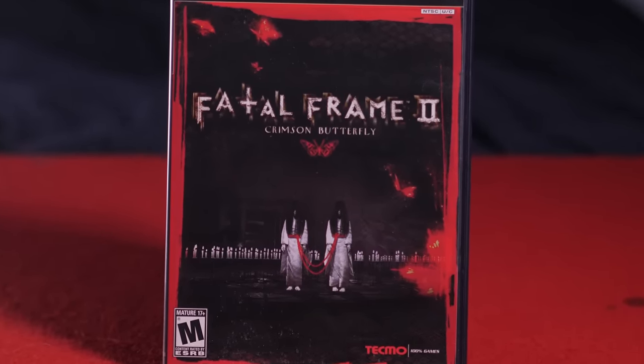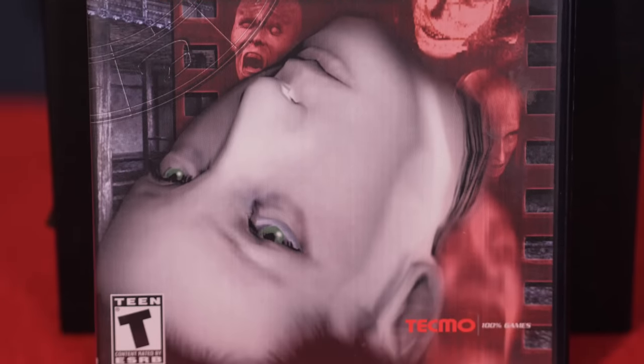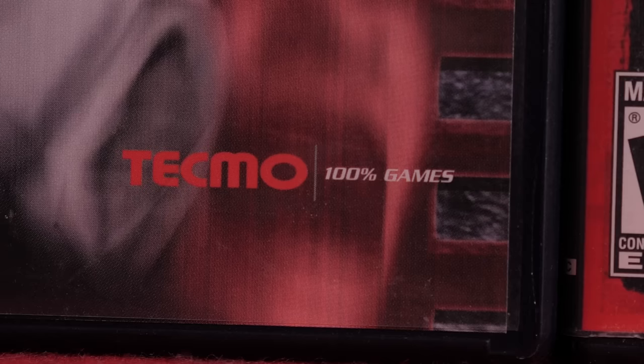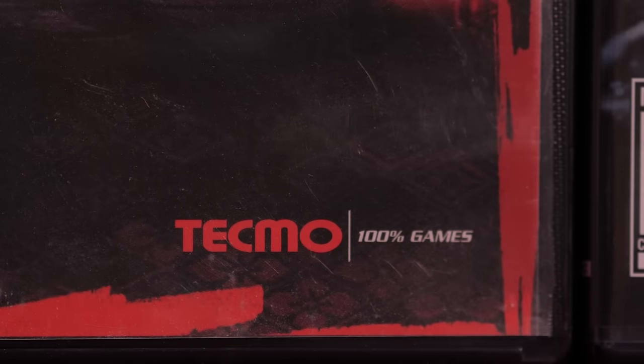It continues to sport the theme of symmetry, which does relate well to the game's story, unlike the upside-down floating head man thing from the first game's cover. Also, bonus points for actually using the game's font on the side cover this time. I just realized the Tecmo logo has '100% games' beside it — like, oh good, I thought they were only 87% games.